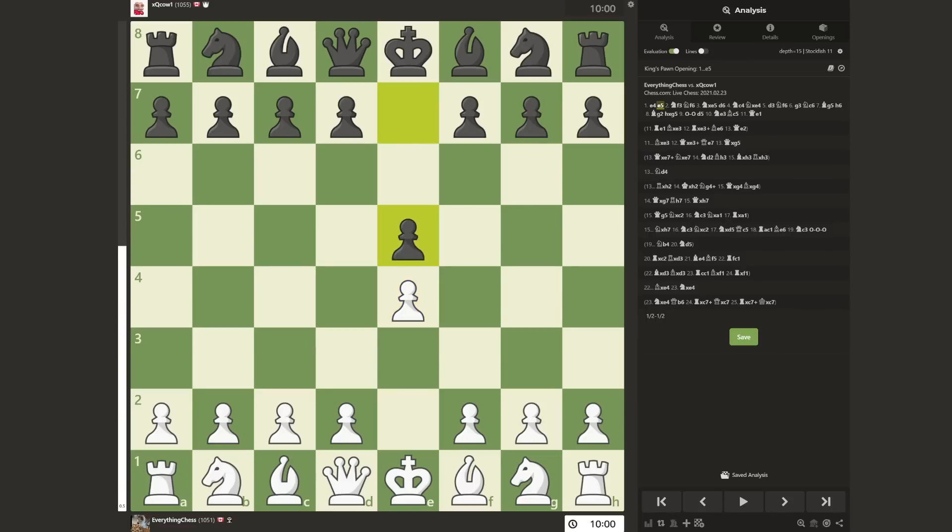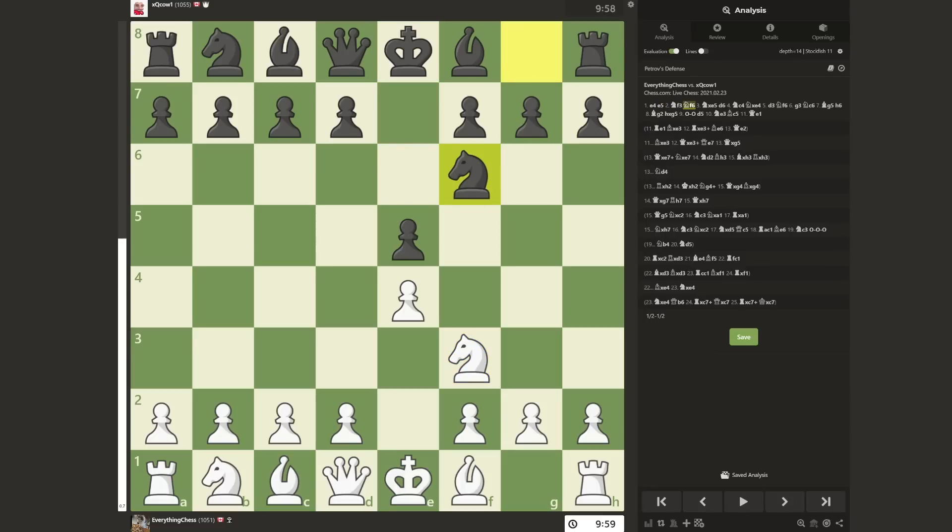The game starts with E4, E5, Nf3, Nf6 — Petrov's defense. Already unfamiliar territory for a beginner such as myself. Fortunately, the best move is the move that almost all beginners would make here, which is taking the unprotected pawn. XQC plays the main line pushing the knight away with D6. Here I already make my first inaccuracy and retreat the knight to C4. Not a bad move, but the best move is going back to F3. However, as a beginner, it can be difficult to make a retreating move, as it feels like wasting time.